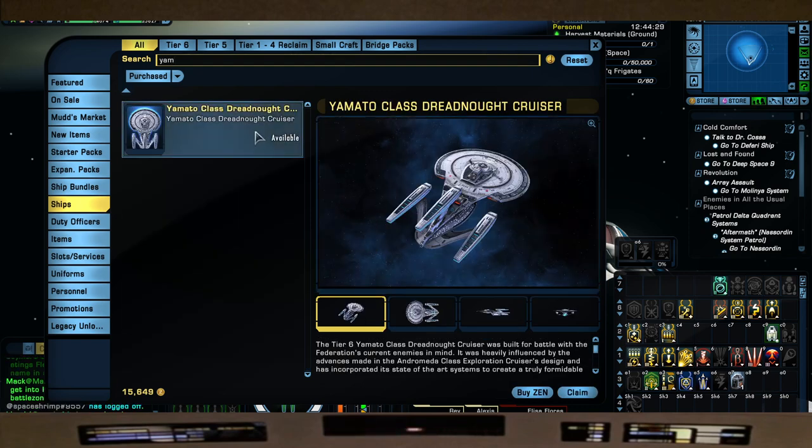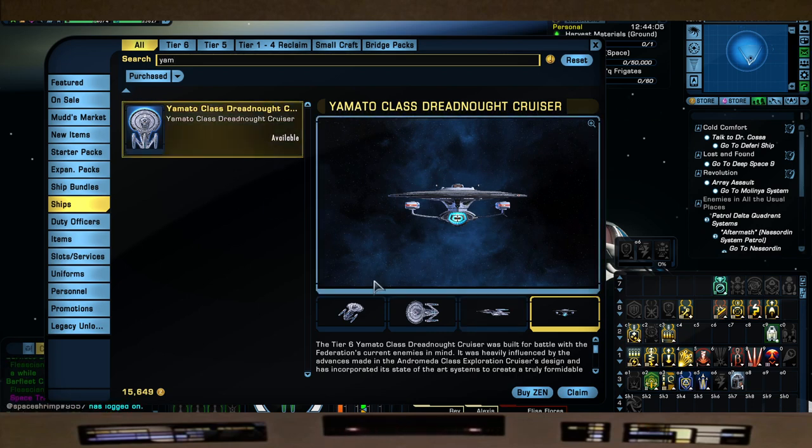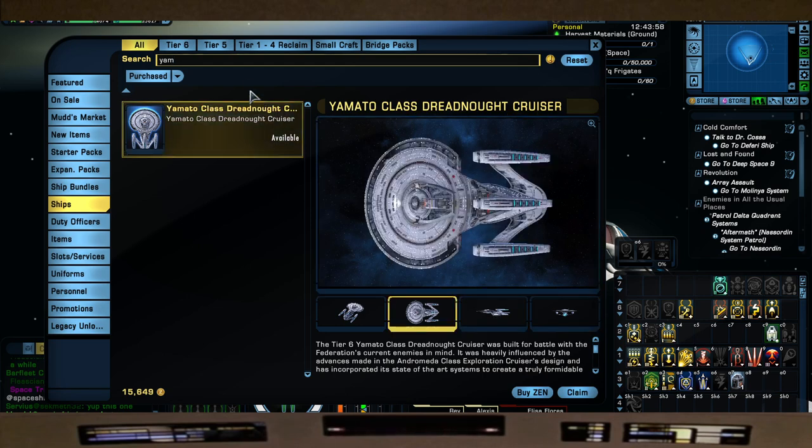Next is the Emodel class, which is of course the Galaxy-class variant. They're using the Andromeda skin again - not my favorite - but you can use the Galaxy skin from 'All Good Things,' one of my other favorite ships. When I first saw that ship decloak in All Good Things - wow, my nerdism went up. For a free ship, if you had nothing else to get and you were eyeing the Galaxy, this is the tier six version of it: the Emodel.